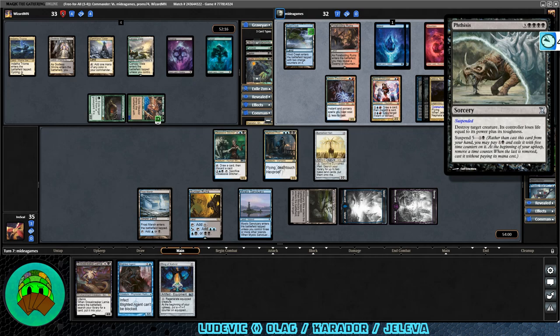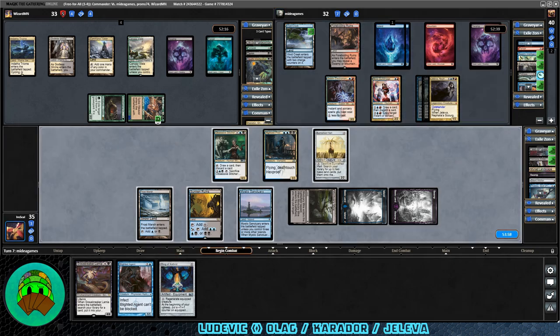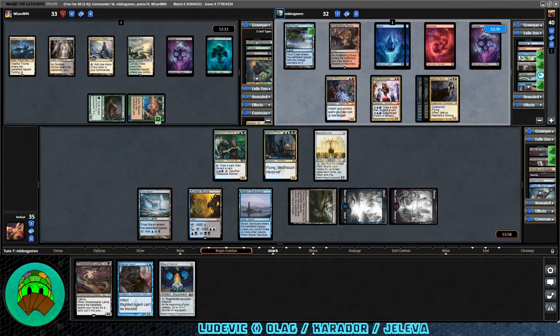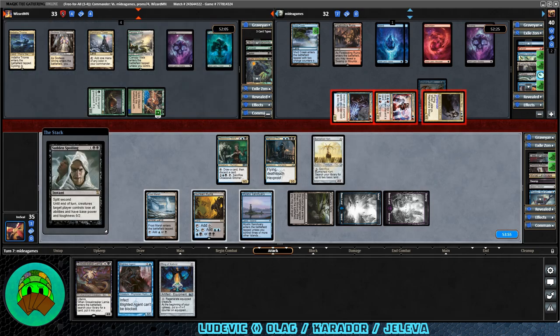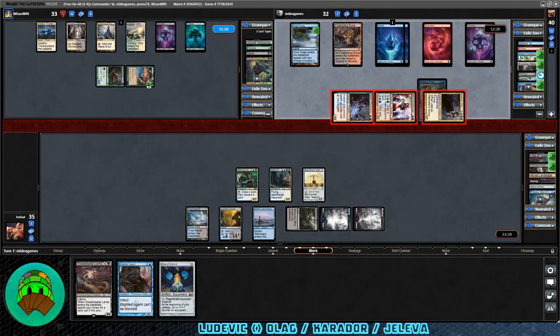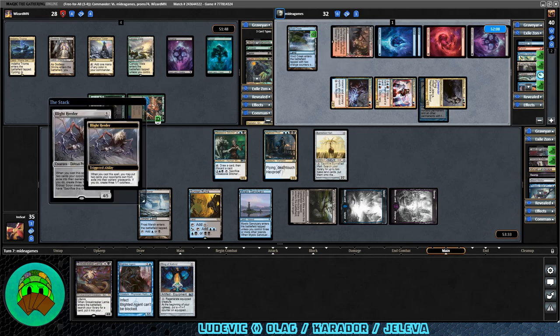Over to Jaleva's turn — they go to attacks and still have Echoing Truth and Sudden Spoiling. It's Sudden Spoiling — that'll be five damage across the board, so Carador goes down to 28. Second main phase, they tap six mana — it's Blight Herder. When you cast this, you may put two cards your opponents own from exile into their graveyards; if you do, create three colorless Eldrazi Scion tokens. Pretty nifty — the processors, I never thought I'd see those.